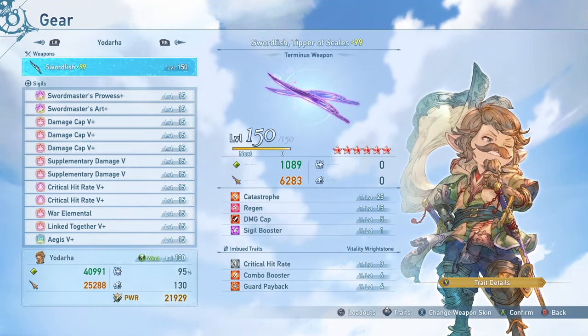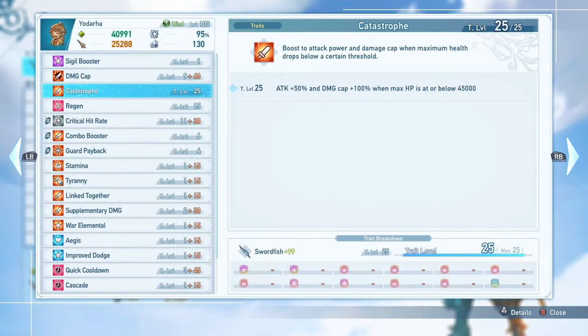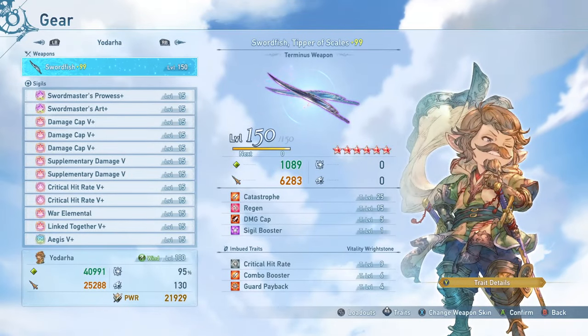For setup, the weapon I am using is the Terminus weapon, since it is the best weapon in the game for the Catastrophe bonus effect and the ability to have Sigil Booster as well. That 50% extra attack, the 100% extra damage cap, boosting all your Sigil traits by one level when you have it maxed out — just an absolutely fantastic effect. It also gives you the last few levels of damage cap that you need. Otherwise, the crit rate weapon or the max ascended weapon are probably going to be your best bets overall.